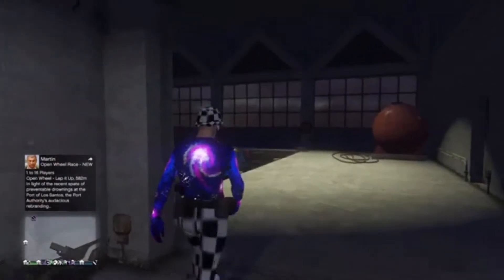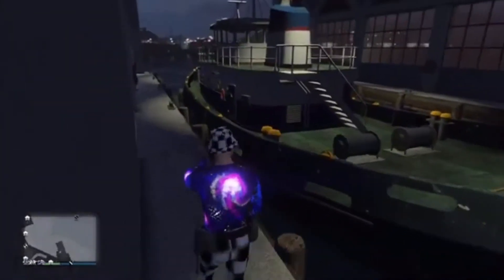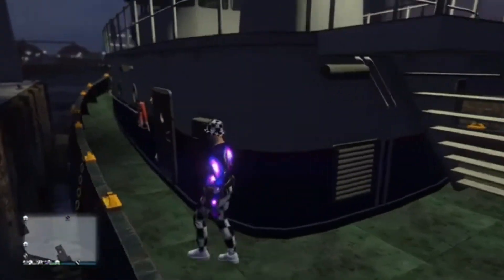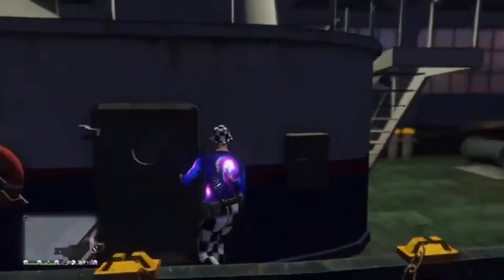Okay so we're now at the first glitch spot and this is the exact boat and the exact place he came to. This is the boat we're going to for the glitch spot, so let's see if this works. Here's the box — let's try and jump on it and press square.